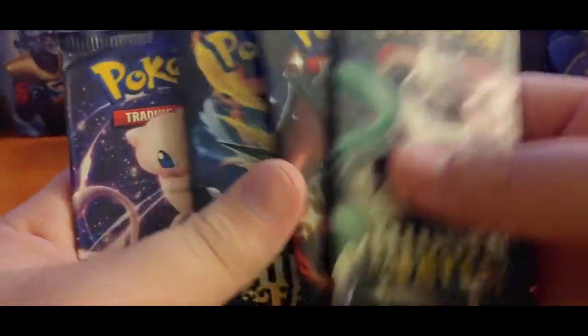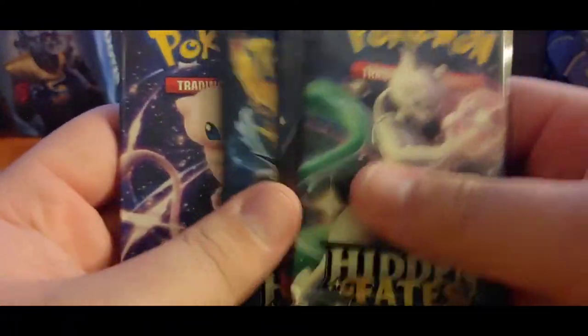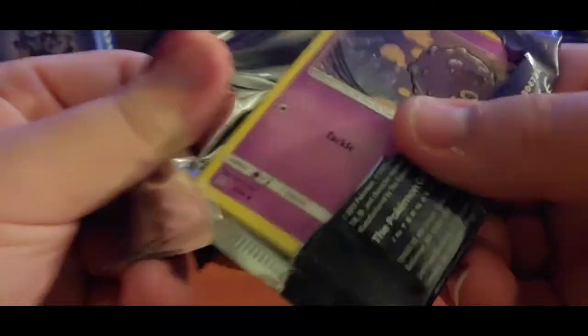And the packs we got are: Mewtwo, Charizard, Thunderbird, and Mew pack. Let's open the Mew one first — let's see if we can actually pull something fire in here. You never know, maybe pull that shiny Charizard. All right, let's see — this one opened way too easily.